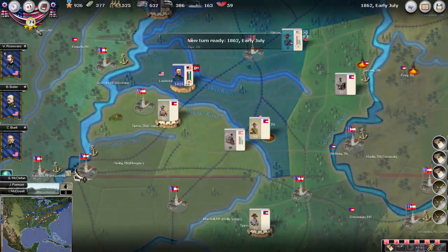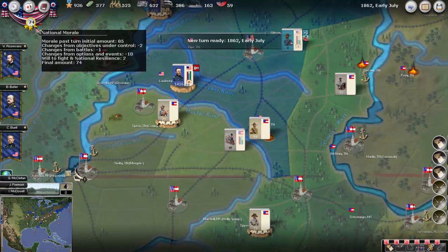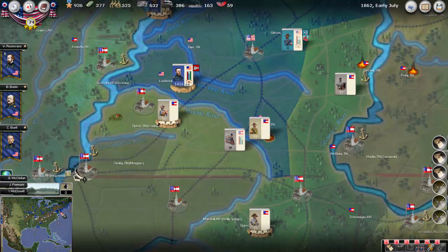Pretty interesting turn. We've had a big drop in morale. We lost two from objectives — that's Mobile, I'll show you that in a second. One from the battle and then ten from options and events. I think the ten was lost because we did not threaten Richmond. So our national morale is down to 74.